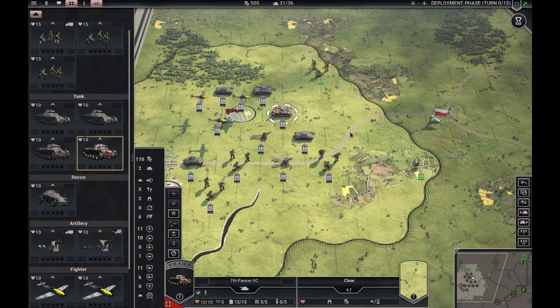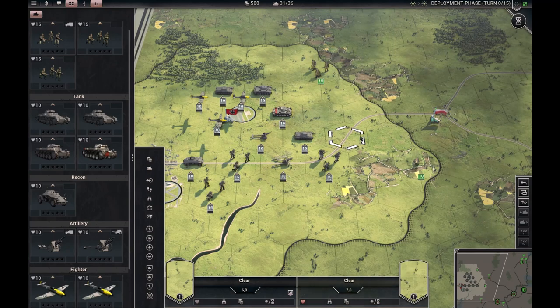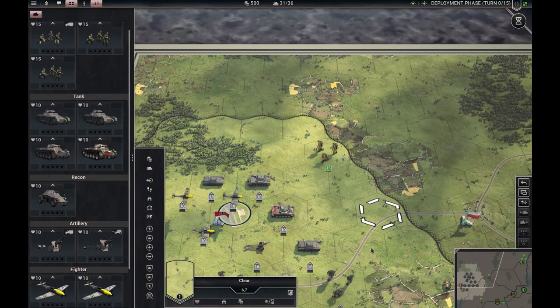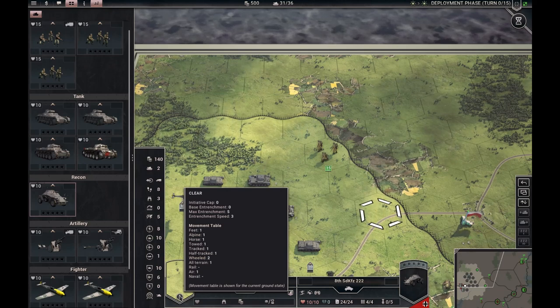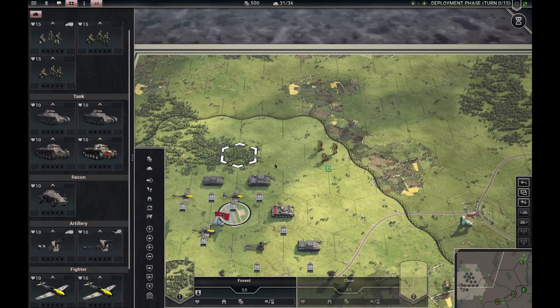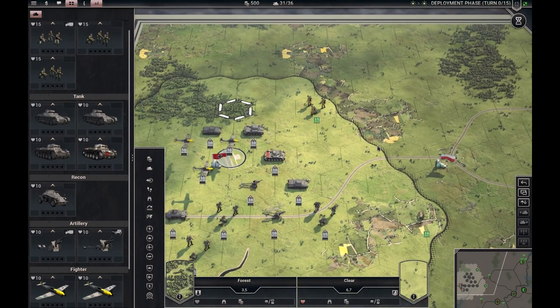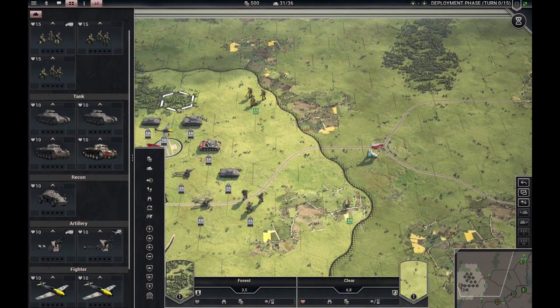Quick look at terrain: you can just click an open square to see what kind of terrain it is. You can also click one with a unit in it, and it opens further to the right. Then you can hover over to see what is called initiative cap. If the initiative cap is zero, there is no limitation on initiative, but all other forms of non-open terrain have a cap. This forest has a cap of two, so everything above two is wasted — tanks have higher initiative than infantry, but that doesn't help in the forest.